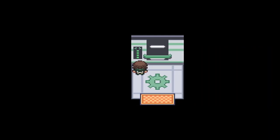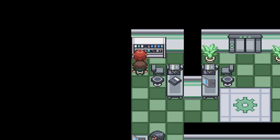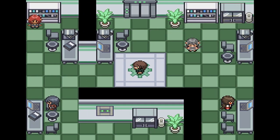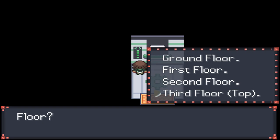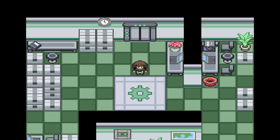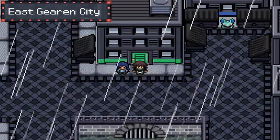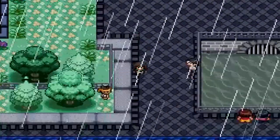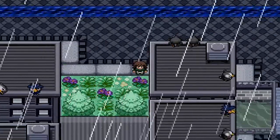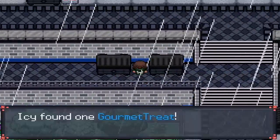Moving on to the second floor, we can go down here and collect a Red Shard, which could be useful later. If we talk to this girl over here, she'll give us a Full Heal because apparently we look very sick. On the third floor, there is a Snubbull encounter at night only — I'm not going to change my clock for that. Down here are also a couple of items: an Elemental Seed and a Resist Wing. Over here is another gourmet treat between the trash cans.